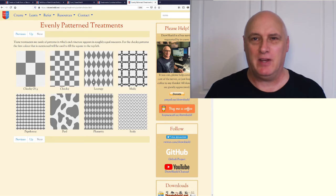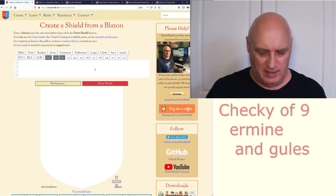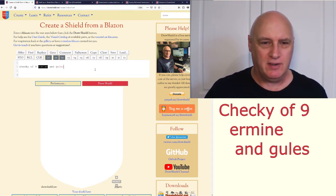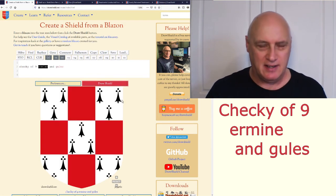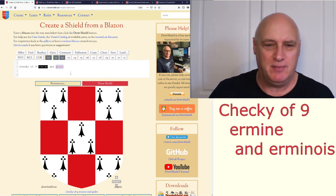An obvious question is: can we combine some of these treatments with the furs we've already learned about? Let's try that. Let's use 'checky of nine,' which just has slightly larger squares — let's try ermine and gules. Yes, that works fine. We can also do quite nice things by using closely related types of furs and get some nice effects by combining erminoir and ermine.